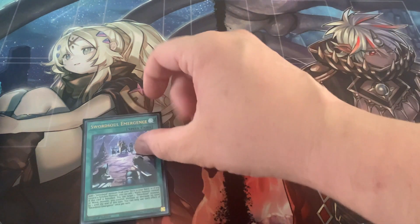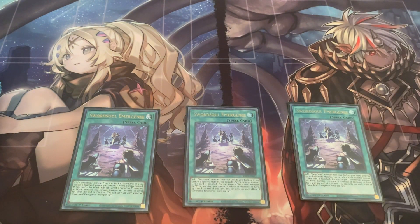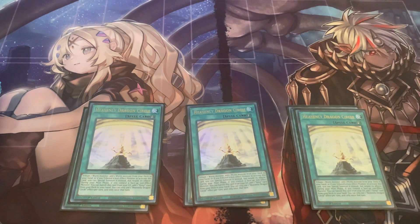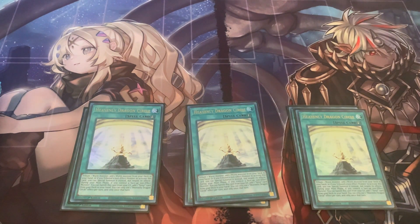This is a 43-card deck, by the way. For the spells, I'm running three Emergence — it's basically the Rota for the deck. Love the card, it really helps get whatever piece you need to hand. And then I'm running three Heavenly Dragon Circles. That is your out to Mystic Mine. And let's say you do the Mo Yi play to get the token and they want to Imperm Mo Yi — you can chain Circle to trigger the Mo Yi effect, sacrifice the Mo Yi, and once it's in the graveyard you will still get your token. Then you can get a Tenie Spirit out and still make that level 8 synchro play.